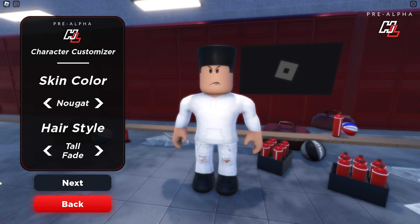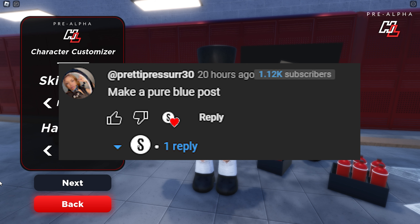With a pure blue, my three-pointer on this build is like a 47 or 44, and I can still hit threes which is really crazy. You get 100 post hook, 100 close shot, a decent amount of speed — you're not too slow — and it's really broken. Shout out to the person on the screen right here for actually telling me to make this video.